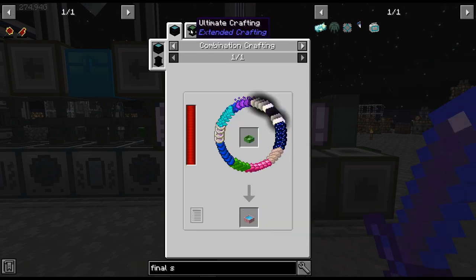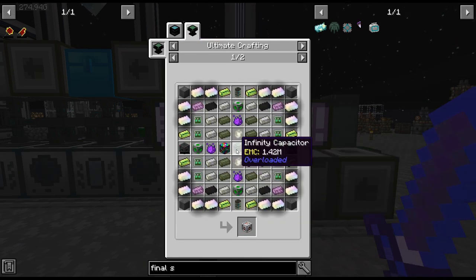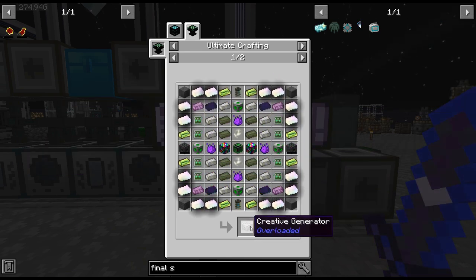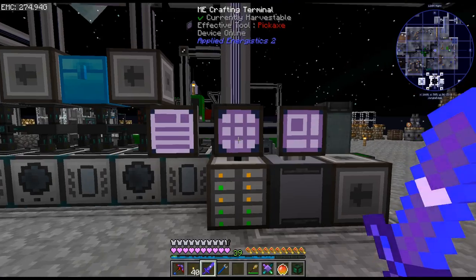Lots and lots of stuff here — chaos ingots. Obviously this is endgame creative stuff, so it's going to be difficult to get. Let me figure out what we need to start doing first. I need nine of these.